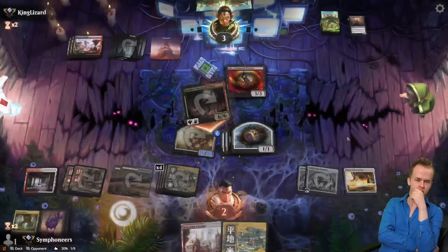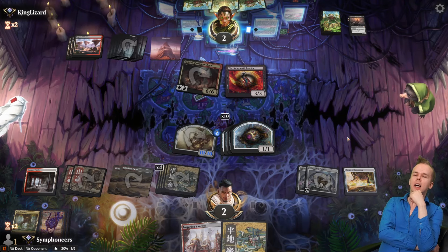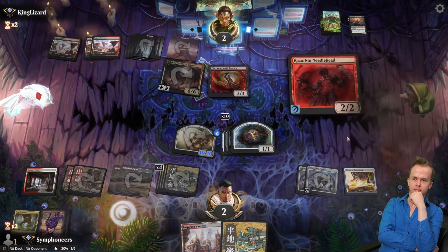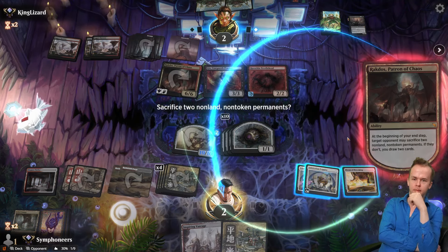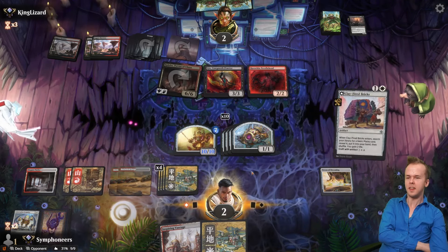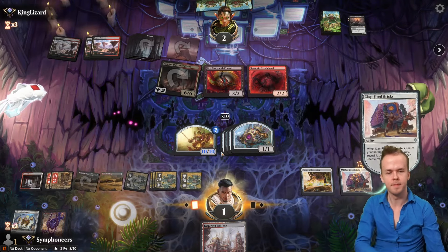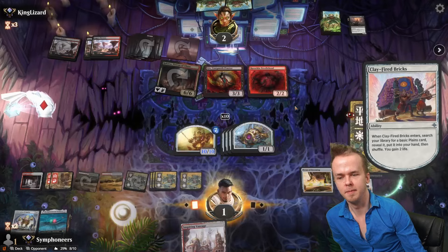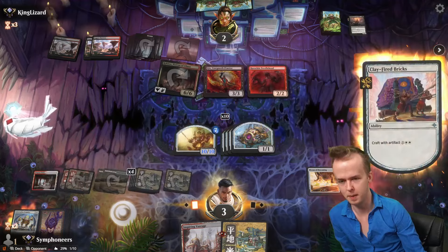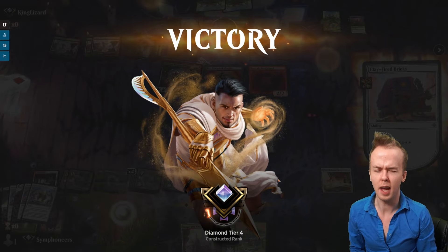Gix. We're dead to Nexus of Becoming — oh wait, no we're not. Cool. We have a single plains left in our deck. We can flip the Clay-Fired Bricks, do a big attack, and the opponent explodes. Good games to the opponent.